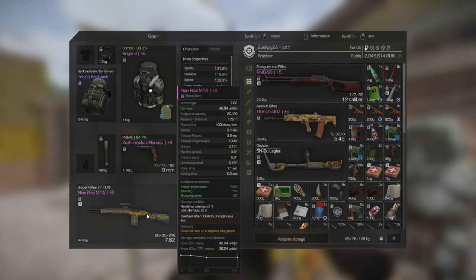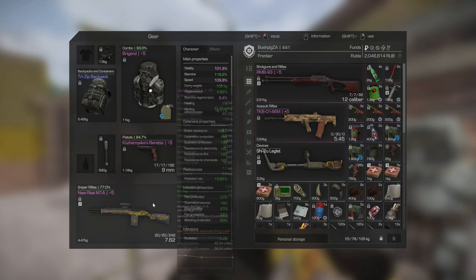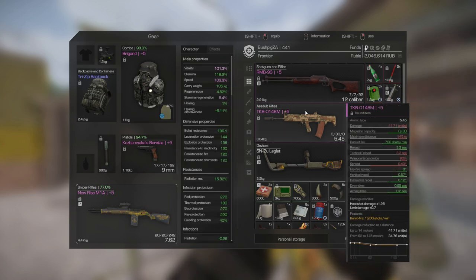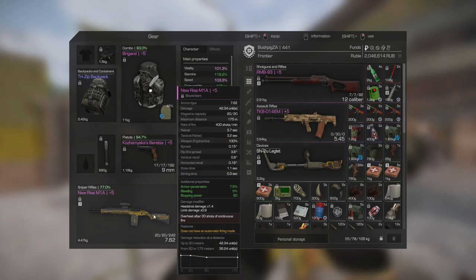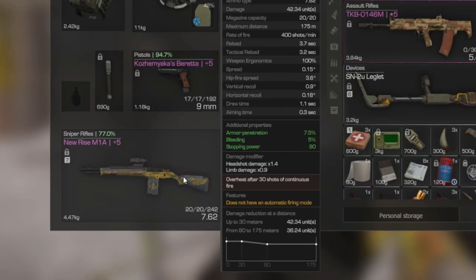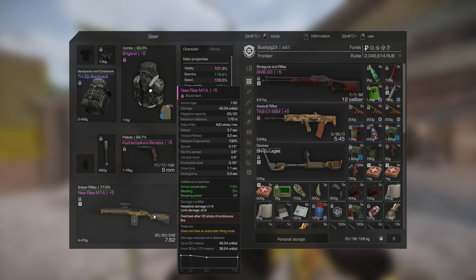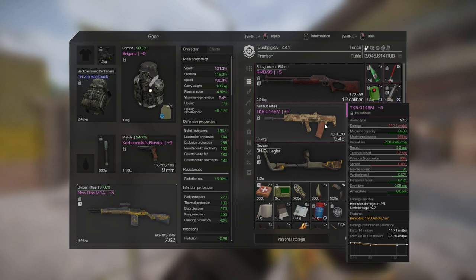Looking at the sniper rifle here - it's semi-automatic, fires every time you pull the trigger, but has a limited magazine capacity of 20 and cannot fire on full auto like an assault rifle. The damage is similar: 41 units for the rifle versus 42 for the assault rifle. The reason to use the sniper rifle over the assault rifle is that sniper rifles have an armor penetration bonus - you can see it says armor penetration 7.5 percent - which helps mitigate your armor's bullet protection, making armor less effective.